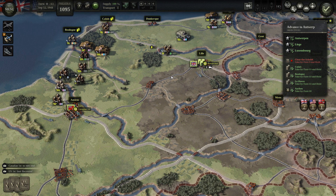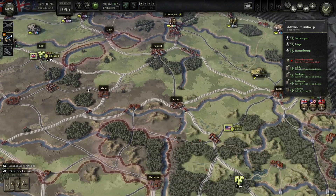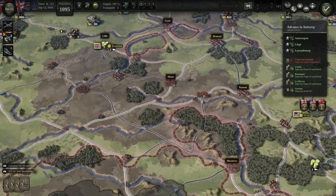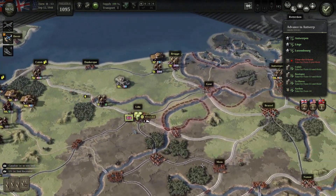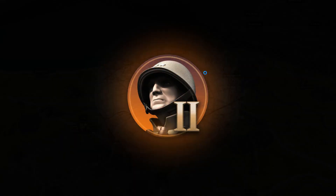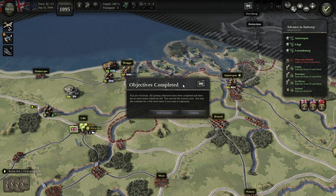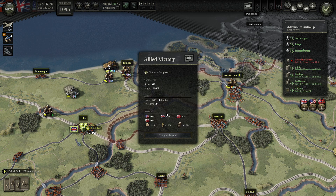I'm playing on Classic difficulty, which means I have one less turn. This makes things much more difficult to achieve. I think we can now end this turn and it will also end the mission. The mission was a success — solid success. We killed 36 units and captured 39 prisoners.